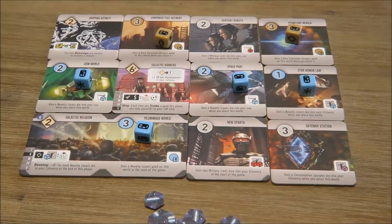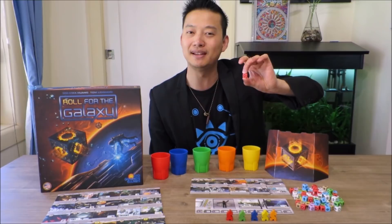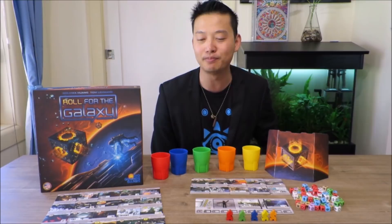I love how the different colours focus on different things. For example, the red military dice focus on developing technology and settling new worlds, whilst the purple consumption dice focus on shipping those goods, earning players' important victory points. I like the light engine building elements to this game, as well as the different combination of tiles and starting worlds that players can get each time they play, leading to a varied gameplay experience.